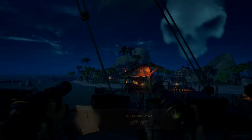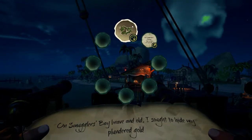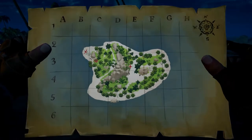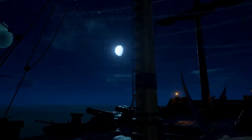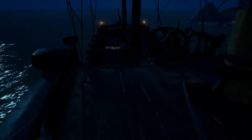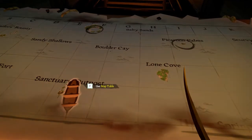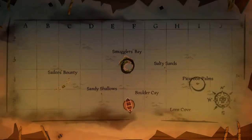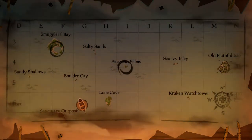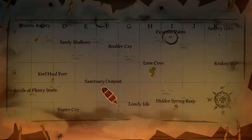Let's see what we have here on Smuggler's Bay: 'Brave and old, I sought to hide my blundered gold.' This is the island. So we raised the anchor — let's see where it is on the map. We've got Smuggler's Bay here and Pickeram Palms over there, and we're at Sanctuary Outpost, so getting there shouldn't take that long.